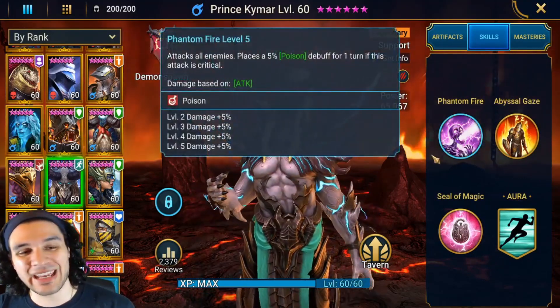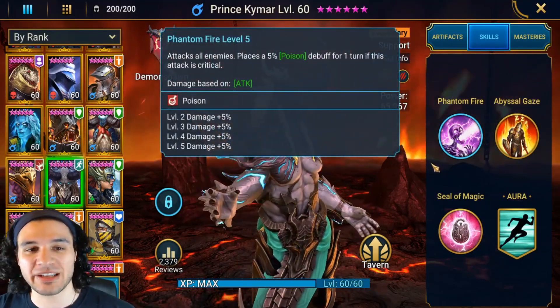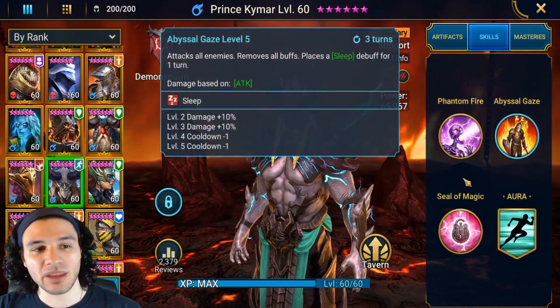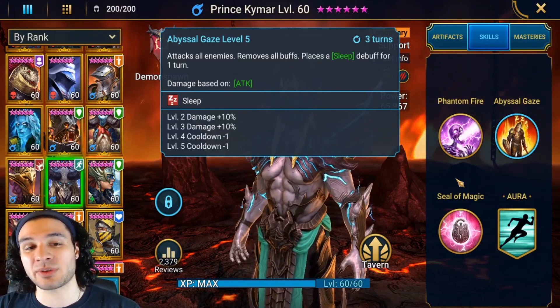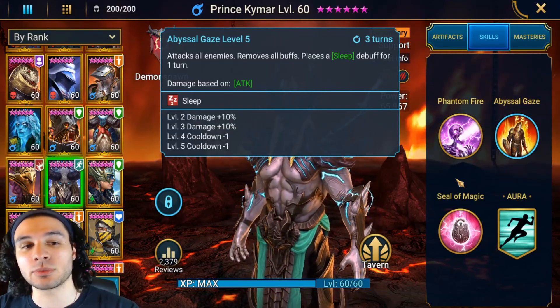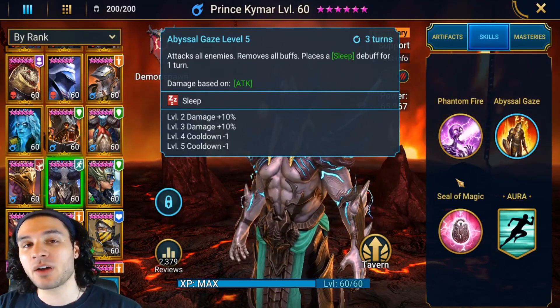He has an A1 that's an AOE, which is awesome — it places a 5% poison debuff for one turn if the attack is a critical hit. We have an A2 that also attacks all enemies, so now we have two AOE abilities: one from the A1 and one from the A2. The A2 removes all buffs and places a sleep debuff for one turn.